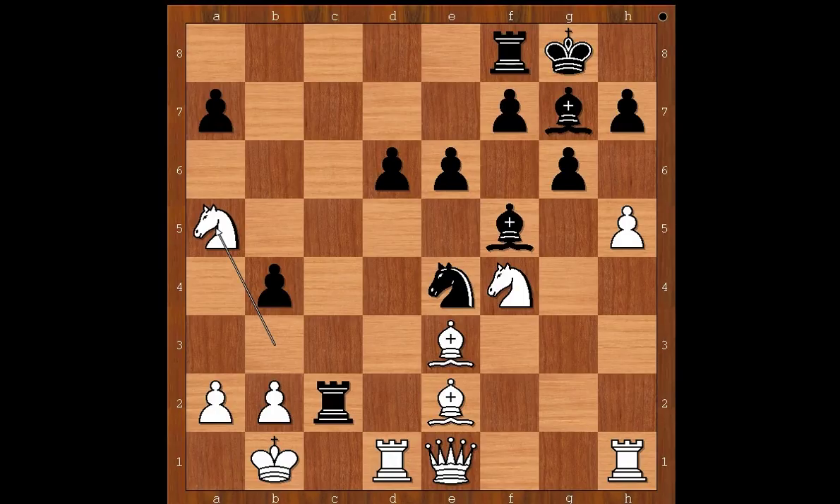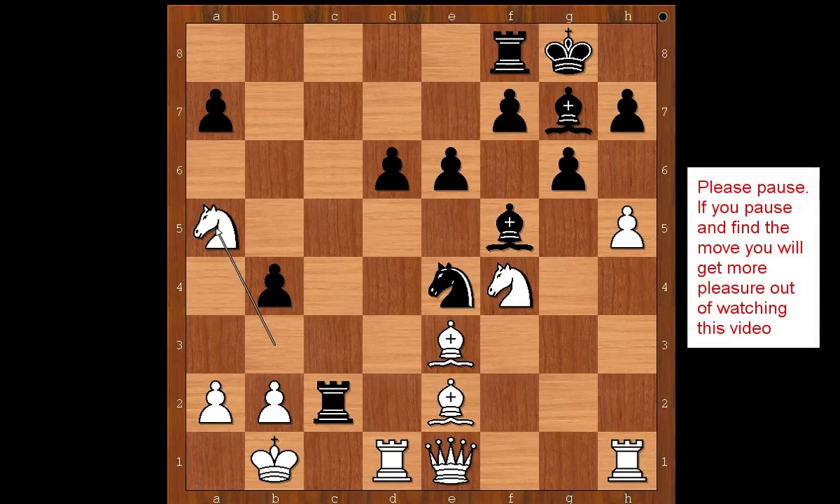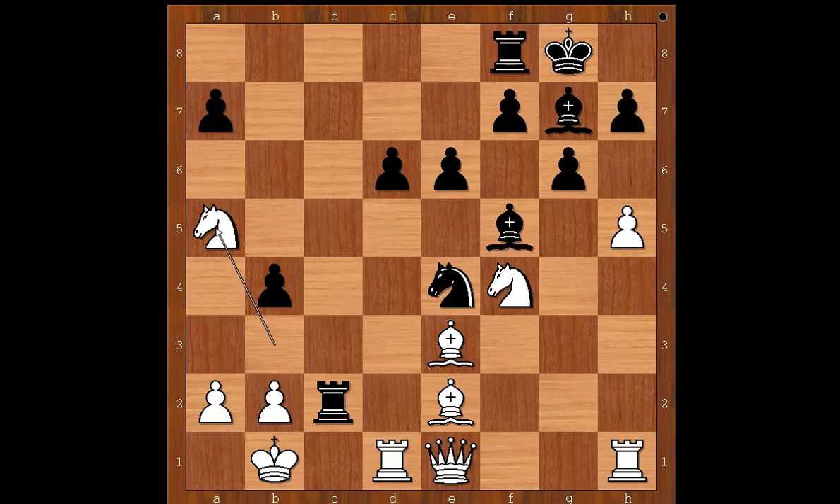It is black to move. What did black have in mind when he sacrificed the queen? Please pause and find the best move for black in this position. Did you pause? What did you find? Simon Williams played another brilliant move: knight to d2 check. Rook takes on b2 is also winning, but it takes much longer.